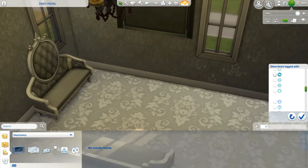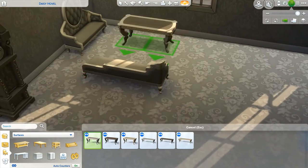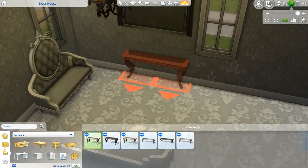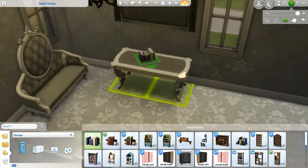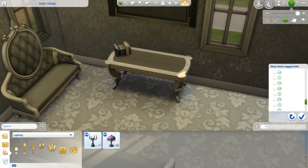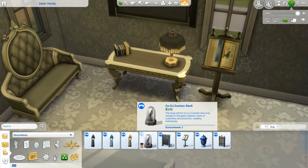I put the grandfather clock in, and for the TV I just did the base game one — I should have done a fireplace, now that I think of it. I put a console table — actually a dining table, but I'm using it as a console table — right beneath the TV. They had no bookcases for vampires in gray, so I just put a stack of books there. It works the same way.